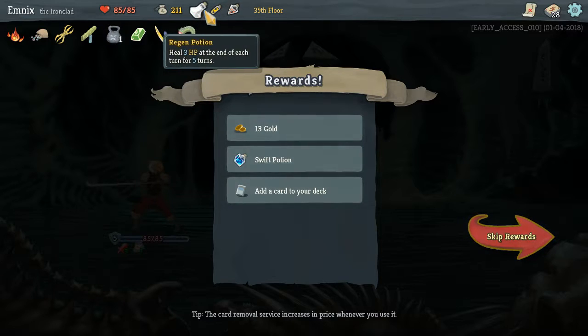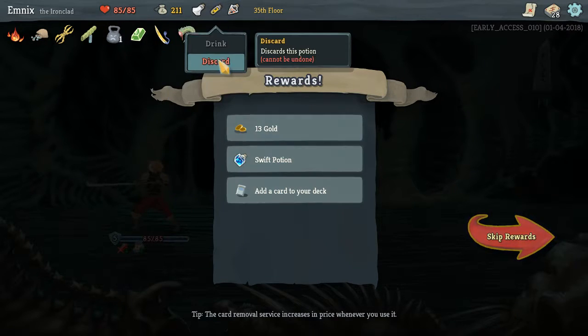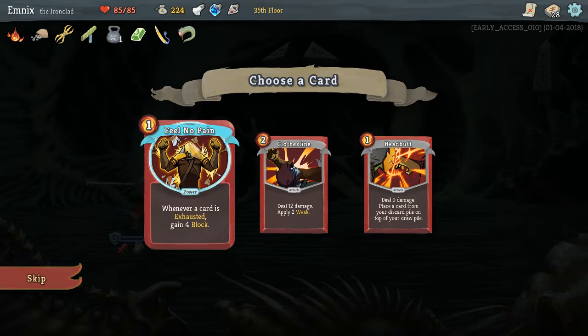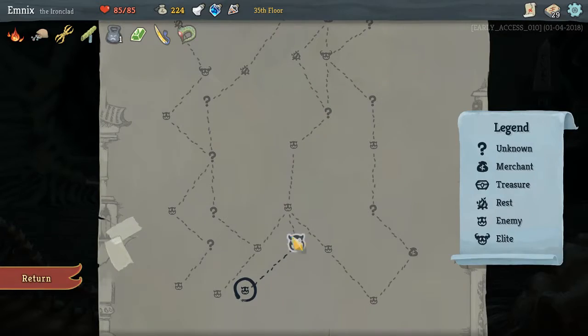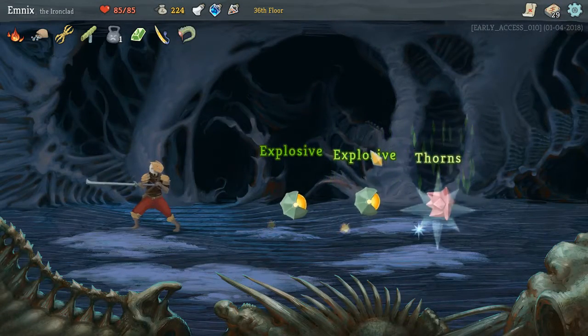I have three potions. I probably want to get rid of the Elixir potion. The Swift potion is too good, definitely want that for card draw. Feel No Pain — whenever a card is exhausted, gain four block. I do have quite a bit of exhaust on my deck, but I don't want to blow up the deck if I don't have to. It's a power though, let's get it. My deck is pretty thin right now — 29 cards, that's pretty okay.